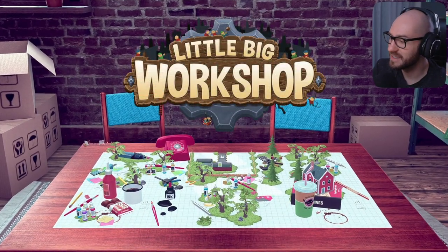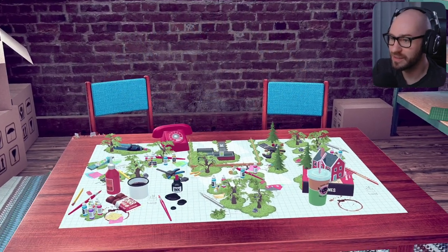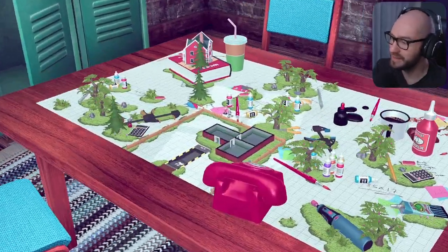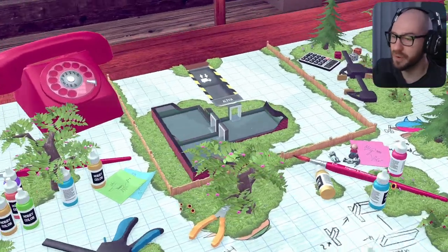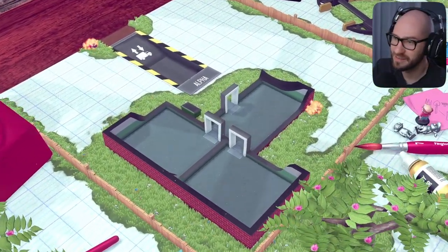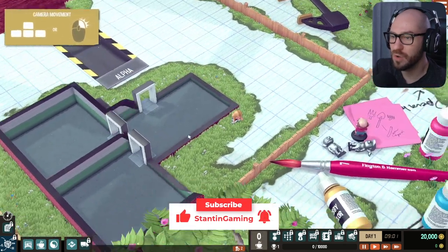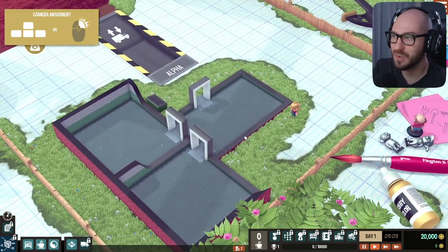Wow, look at this — this is actually looking pretty beautiful. Look at this beautiful world, are you kidding me? It's all in miniature apparently. Alright, camera movement using the mouse. Look at the walls — how they're hiding. That is so cool.